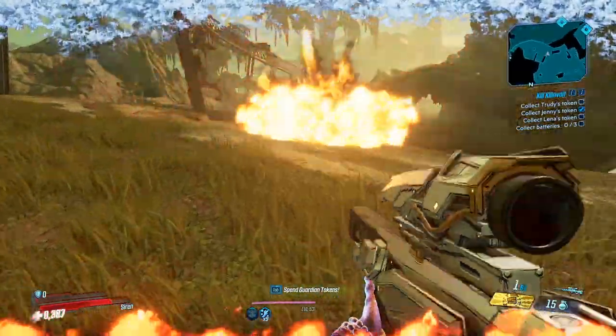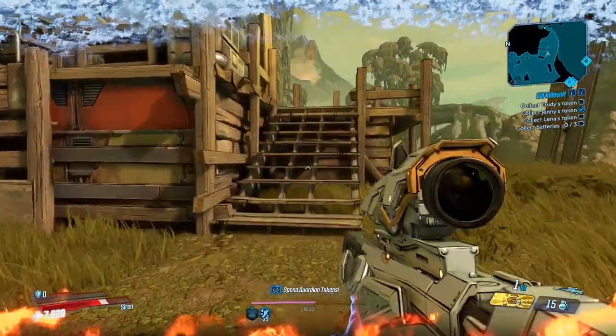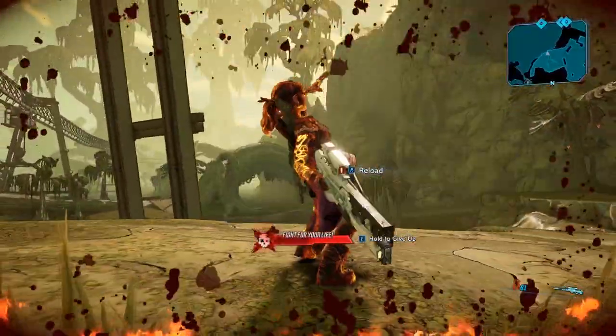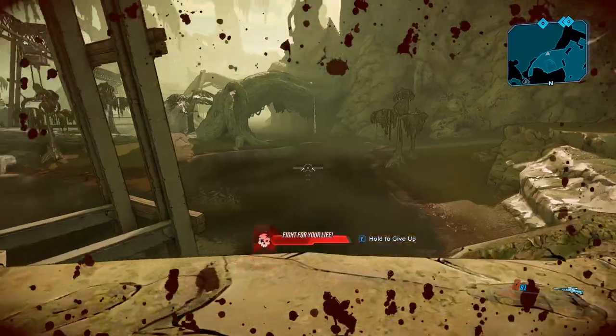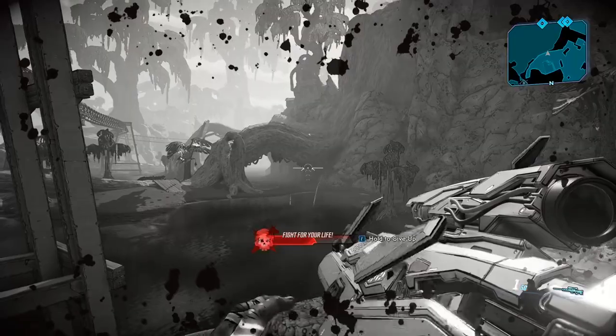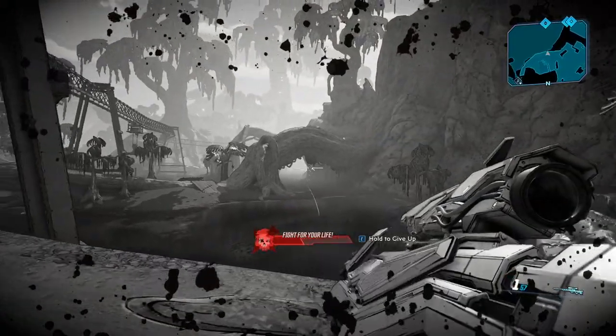Anyway guys, that was the Masterwork Crossbow — the legendary sniper rifle manufactured by Hyperion. You get it from the rare mini-spawn boss Urismic Enforcer. Thank you guys for watching, really hope you enjoyed. Check out the link in the description for the rest of the legendary location guides and I will see you guys in the next one.